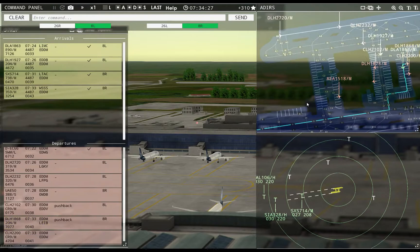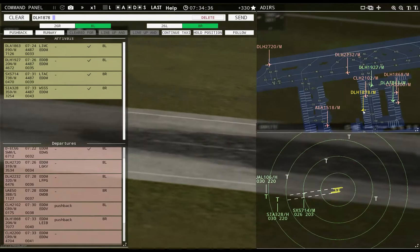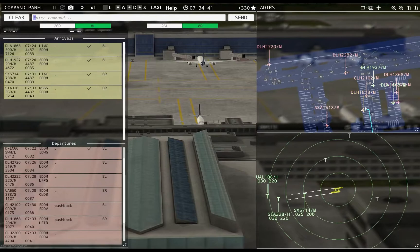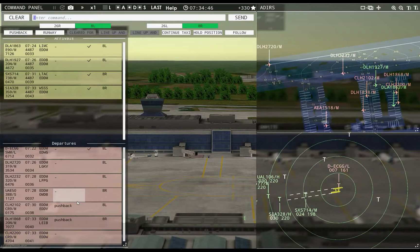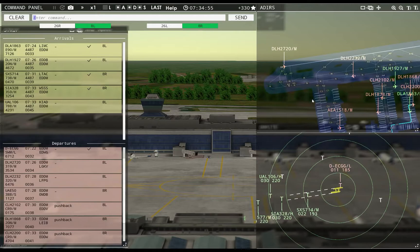Lufthansa 1868 pushback approved, expect runway 8R. Ground, Lufthansa 1878 requests pushback — Lufthansa 1878 pushback approved, expect runway 8R. Hanseline 2200 pushback approved, expect runway 8R.